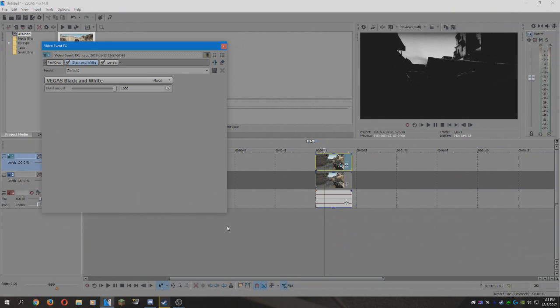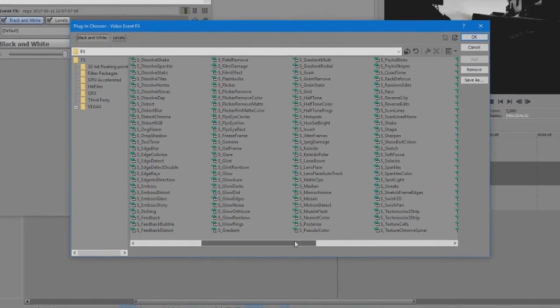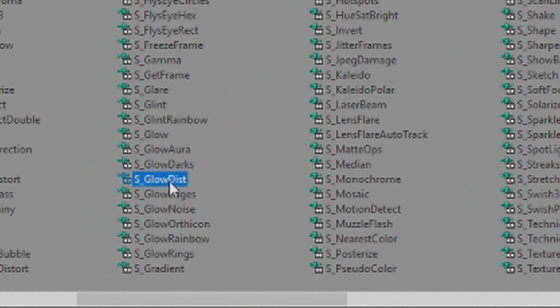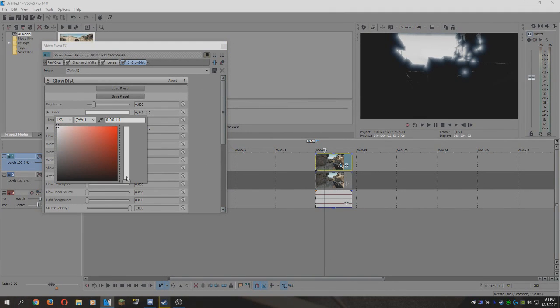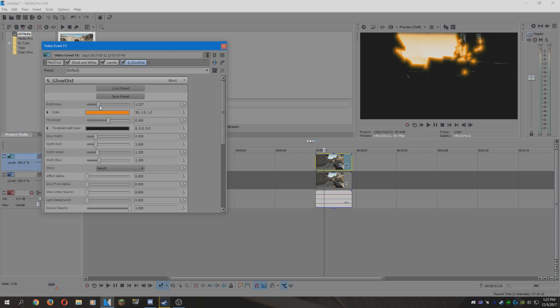And then you're going to add the glow effect, which is called S Glow Dist. Right now choose your color — I'm going to pick orange I guess, because orange looks cool. I change the brightness and everything.